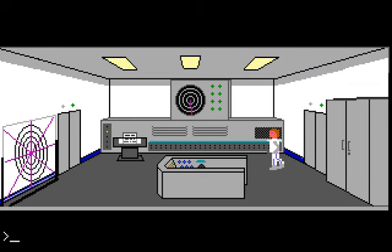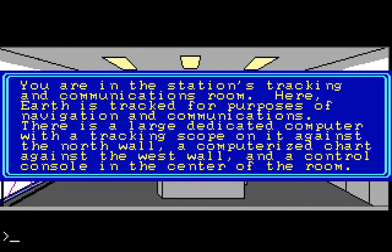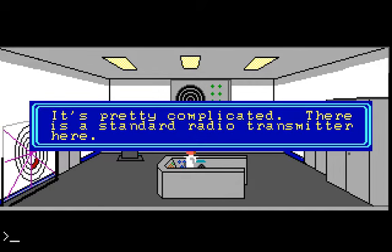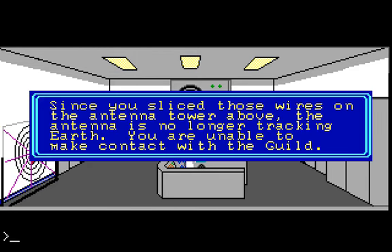The room I'm thinking of is right here. There's a control console with a standard radio transmitter. If we say 'use transmitter' — for some reason I thought we were able to communicate with the guild after doing that, but I guess not. There are two places in the game where you can communicate with your home base: one on the ship when you first start the game, and then here in this room. But you want to do this before you cut those wires on the antenna tower, because you get points for doing so.